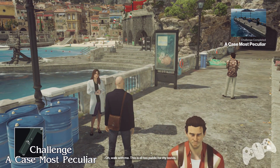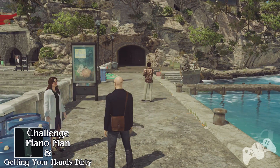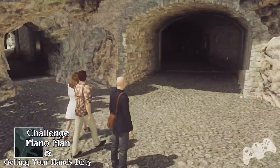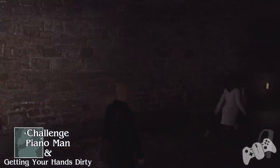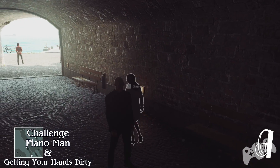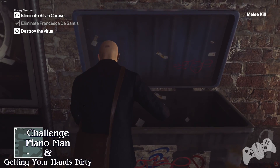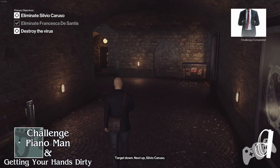She would like you to follow her into a safer area to talk, which is not too far from here. Where she's going will be inside this cave — not really a cave but into this underground section. She will stop here, and you could in theory just kill her now, but I wanted to hear what she says first. Then use your fiber wire and you'll get the piano man challenge, and if you drop her into a dumpster you'll also get another challenge called getting your hands dirty.